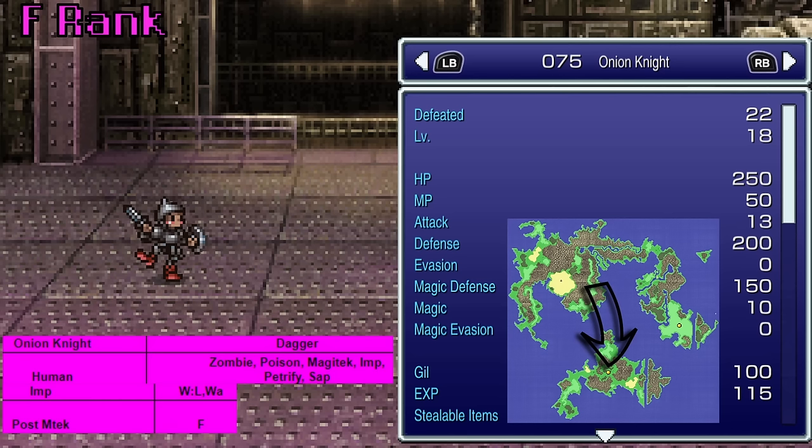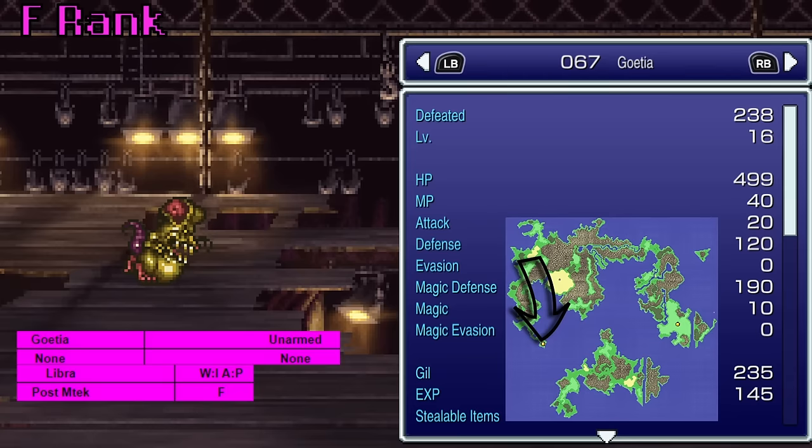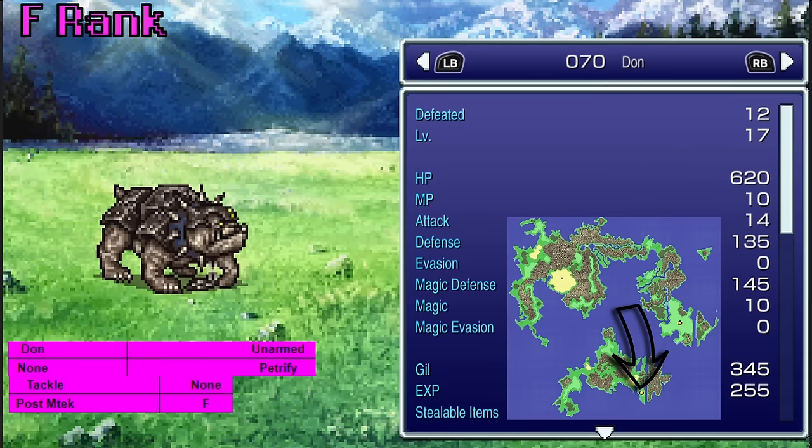The Onion Knights in the Magitek Factory will teach Imp — kind of blah. The Goishas, also in the Opera, will teach Libra. I sure love having a scan attack with one of my 50-50 chances — that won't get old by turn three or four. Don, found around the Imperial Base where you get all the items, teaches Tackle — another one and a half times damage. Unless you get it from a Yeti, but it's still Tackle.